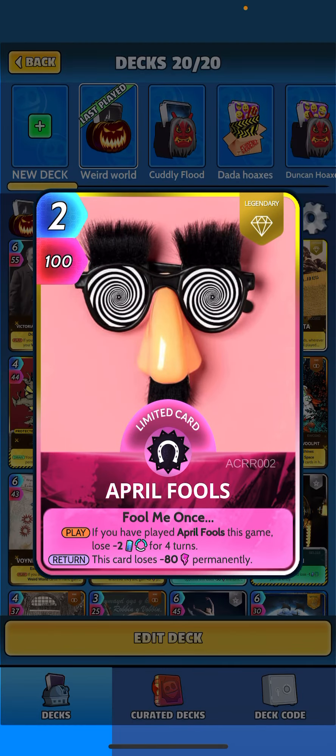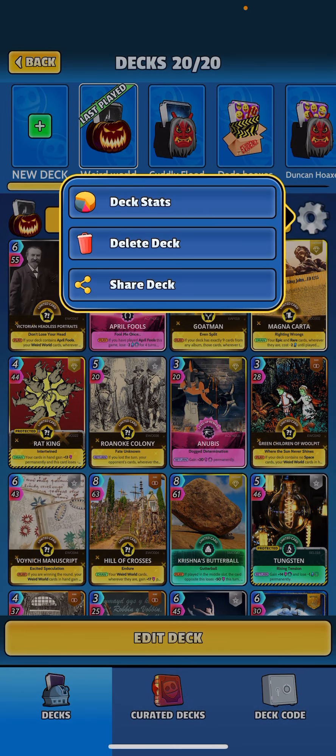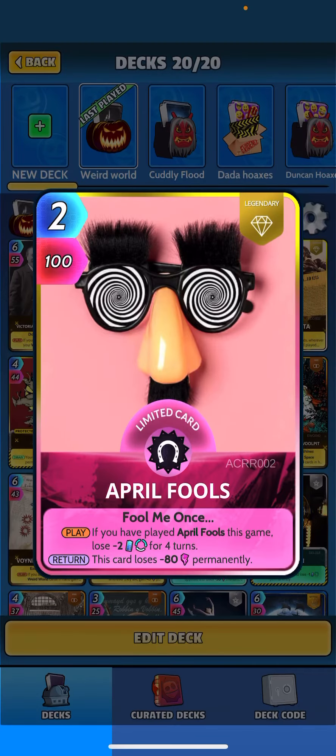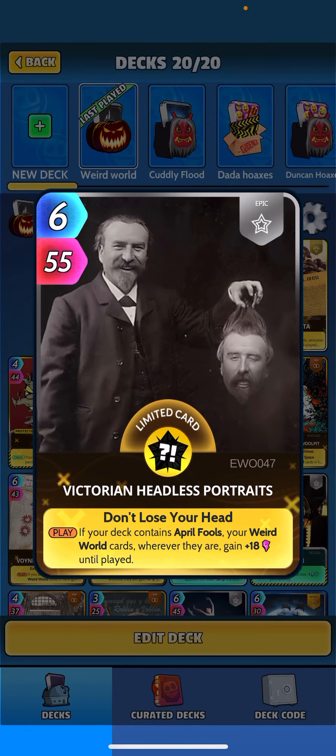We're going to utilize this card and April Fools — you hardly ever see this card in action, but it's pretty neat. This is a great week for it because the 'lose two for four turns' isn't relevant since we're getting the minimum 13 energy every turn. The deck code is PU59YW for those interested. April Fools is two energy, 100 power on play, but returns losing 80, so it's more relevant early game.